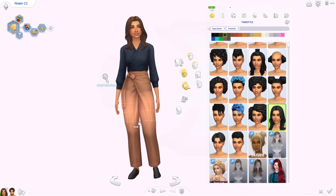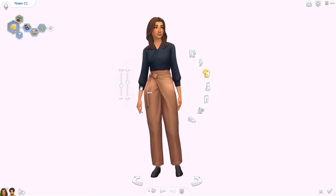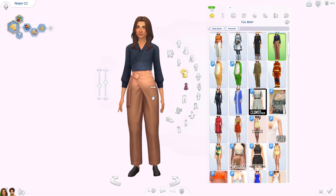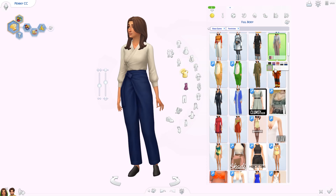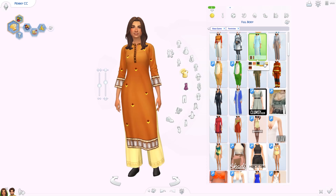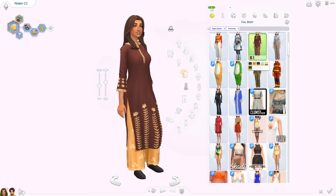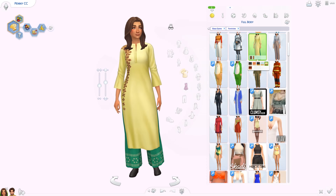We also have some new clothes. Going off a screenshot posted on Twitter, you can see some of the new swatches for Build and Buy items, the new hairs, and some new outfits. First up, we have this full body outfit that I love — it's like a wrap top and wrap pants, which look so good together. It comes in a couple different swatches. And then also featured in the screenshot, I want to say this is new as well — it's absolutely stunning. I love the design, the different patterns and flowers.